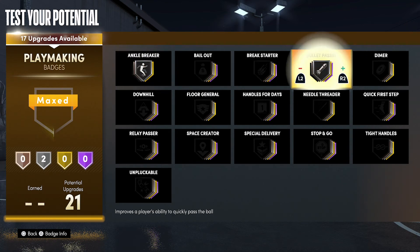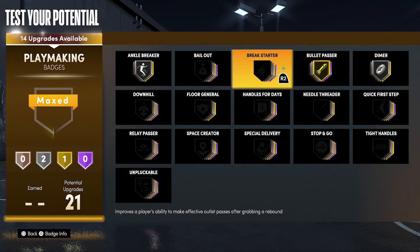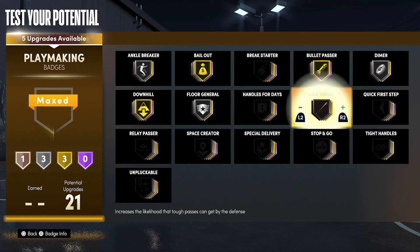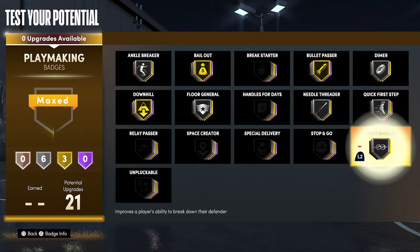For your playmaking badges, you're going to put ankle breaker on silver, bullet passer on gold, dimer on silver, bailout on gold, downhill on gold, floor general on silver, needle threader on silver, quick first step on silver, and tight handles on silver.